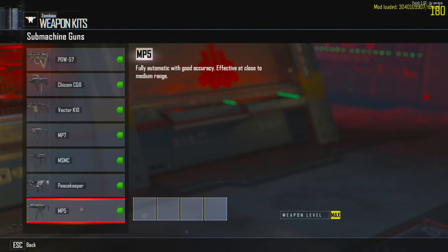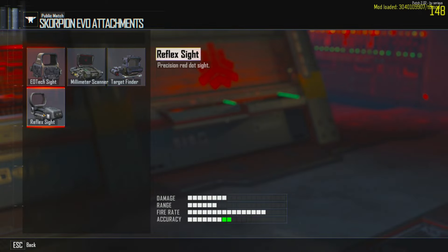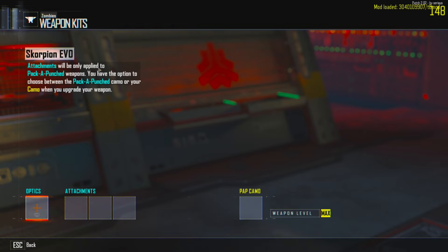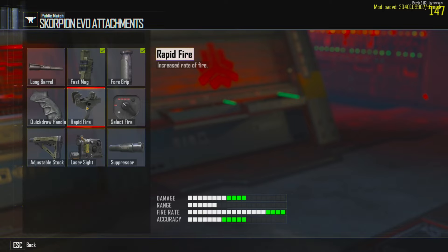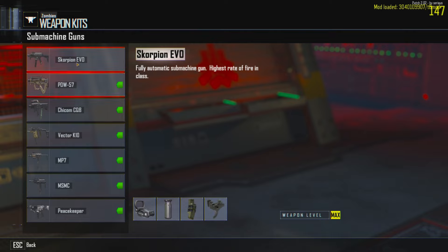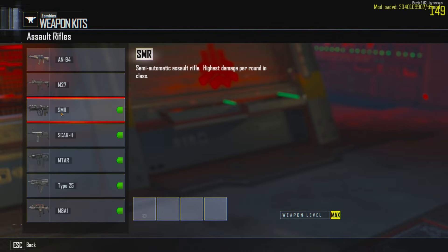They changed all the things to Black Ops 2 weapons — nice! We got the EOTech, the reflex, the millimeter scanner, and the target finder, plus all the Black Ops 2 attachments. And it says right there: attachments will only be applied to pack-a-punch weapons. You have the option to choose between the pack-a-punch ammo or your camo when upgraded. The Scorpion EVO with rapid fire — oh why would we not do that? I might actually go through and customize all of these.